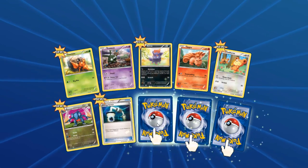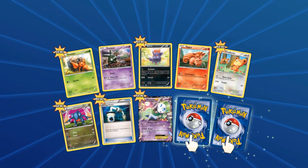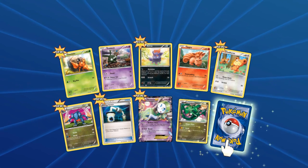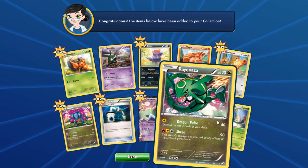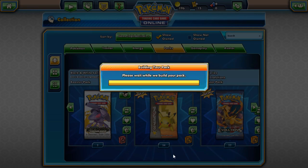We got three again — that's gonna be good. We got another Meloetta EX, sorry if I'm pronouncing it wrong, and Rayquaza, and Tangrowth. That Meloetta EX — now we have three of them — and this Rayquaza is a beautiful beast. Let's open up another.